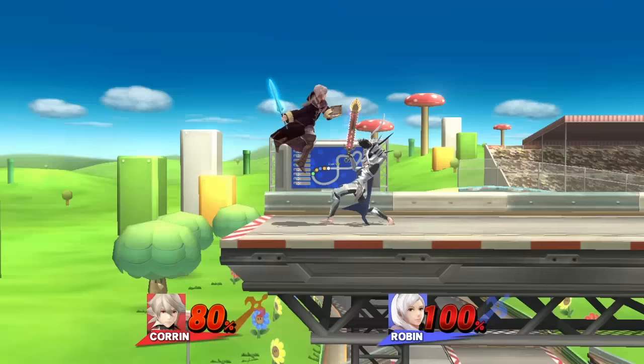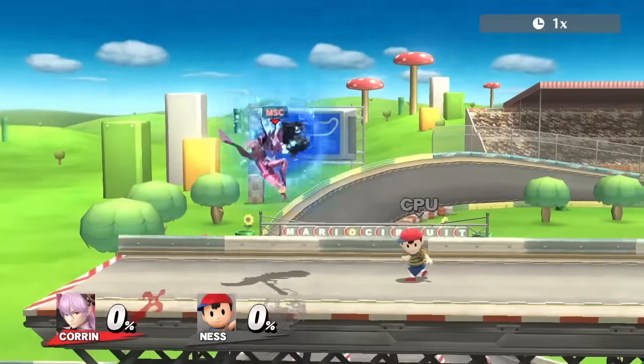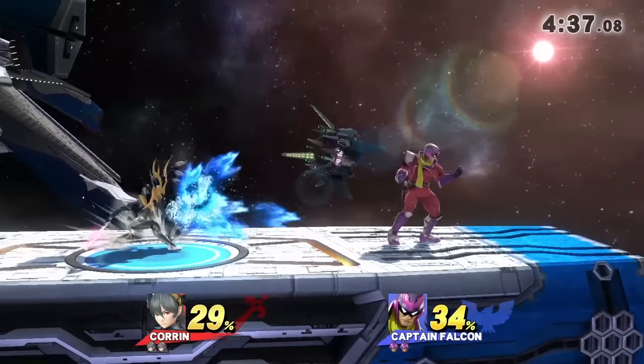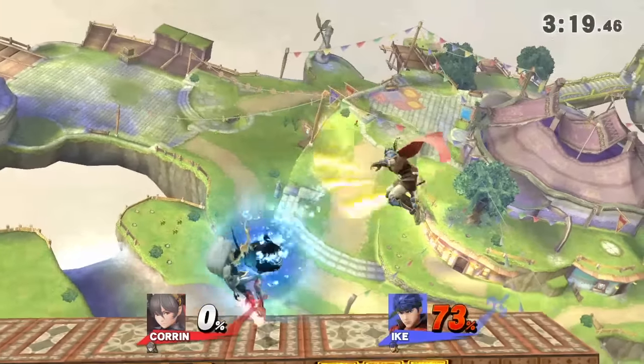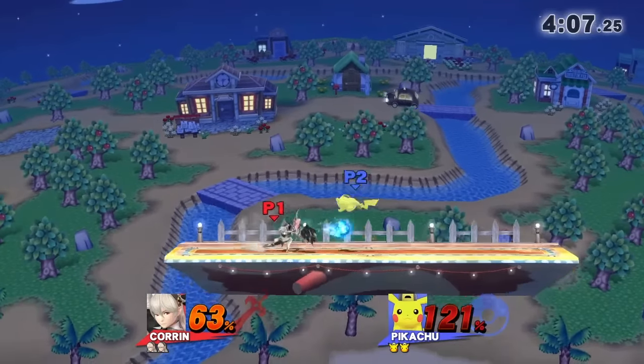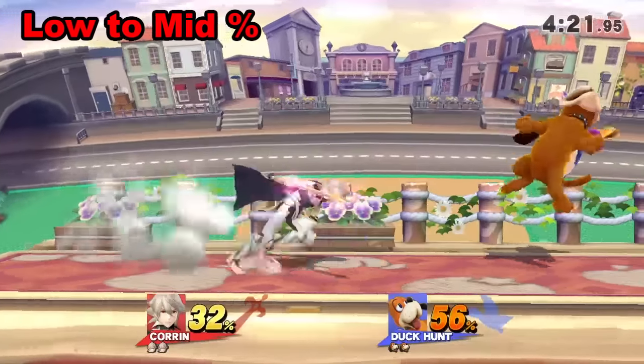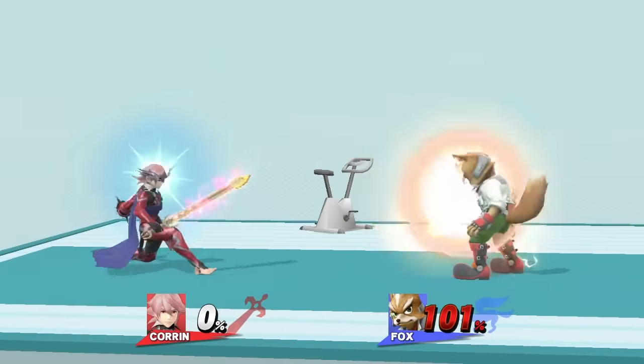Dragon Fang Shot itself is an amazing projectile. It can be B-reversed or wave bounced, which is useful for controlling space or throwing your opponent off. If you land a grounded stun shot, there are guaranteed follow-ups you can get depending on the percent range. At low to mid percents, go for a dash attack.